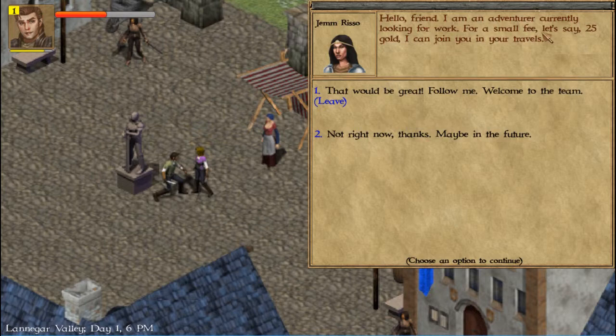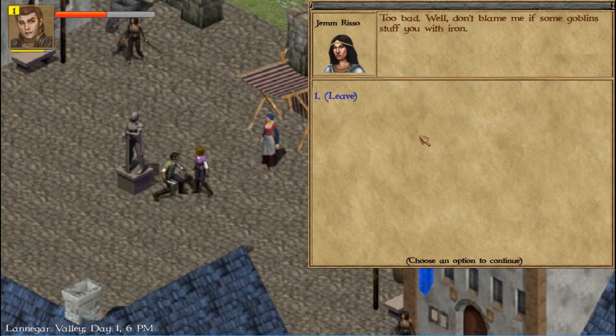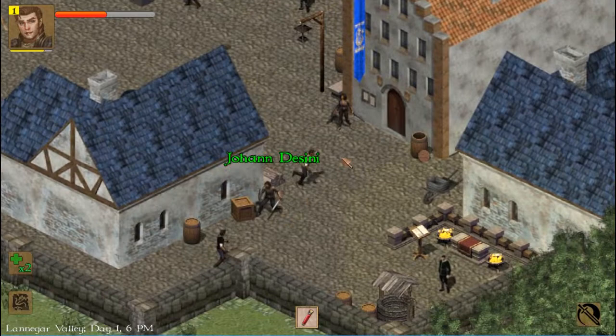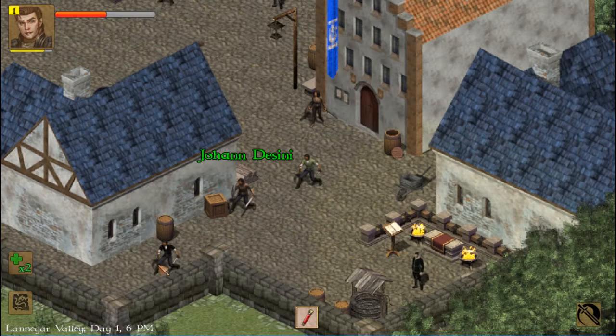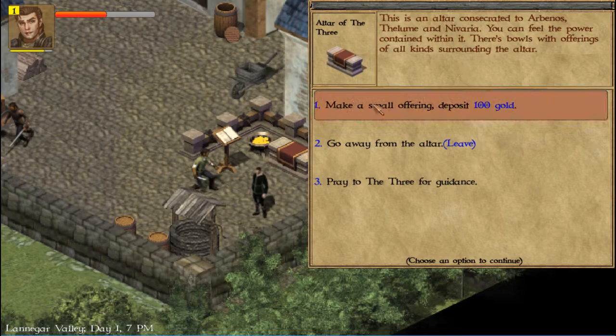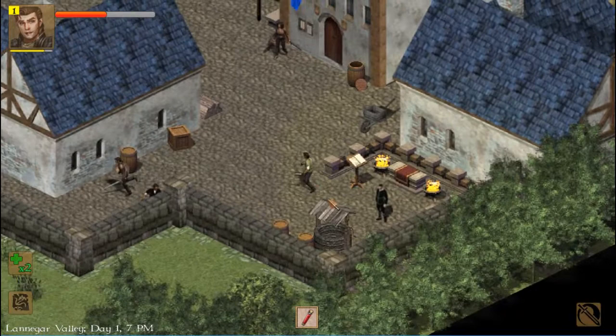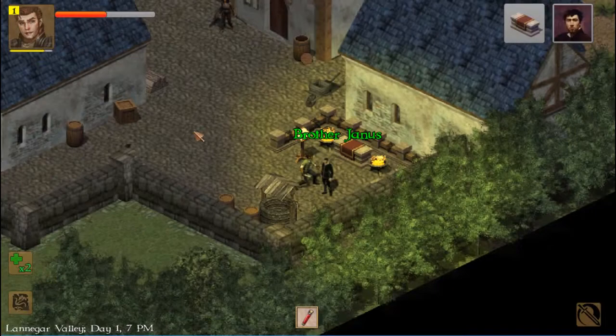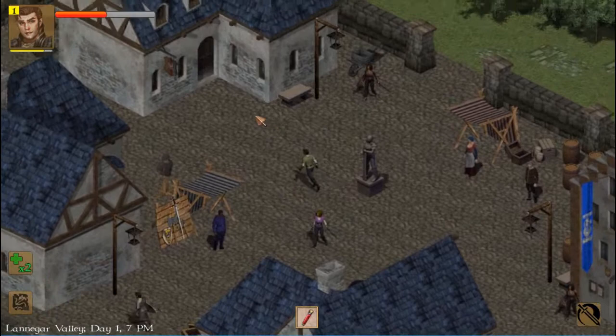There's a guy like this you can talk to. He wants 25 gold to join you — then you can have people to help you fight, like in the tutorial at the beginning, except I don't think they're going to rob you. You can go in here and there's one more you can hire, and I think one more down here. Then you have an altar — small offering, 100 gold, no way. You can also talk with this guy for healing, pay 25, but I'm not going to do that.